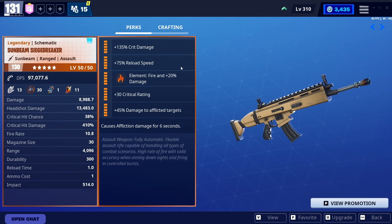Alright, so a bit of story time. The Siegebreaker was my first ever legendary weapon that I got in Fortnite Save the World, because when I came over from Battle Royale, I immediately saw the legendary scar and I was like, yep, this is the gun that I want. And ever since down there in Plankerton and Canny Valley, the Siegebreaker has done nothing but excellence for me.